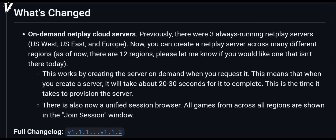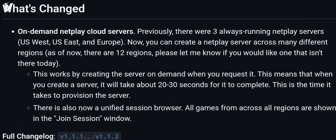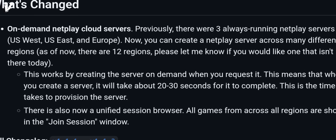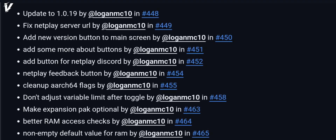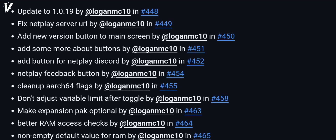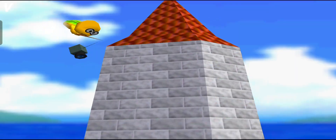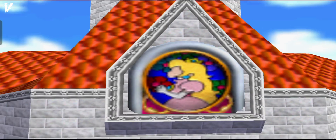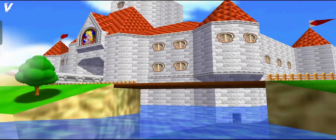The official changelog is light on details, but based on Gopher64's track record, we can piece together what's likely included. Performance tweaks: recent updates, like 1.0.19, fixed net play and optimized performance. 1.1.2 likely refines this further, ensuring games run buttery smooth even on laptops, with faster load times or better frame rates.